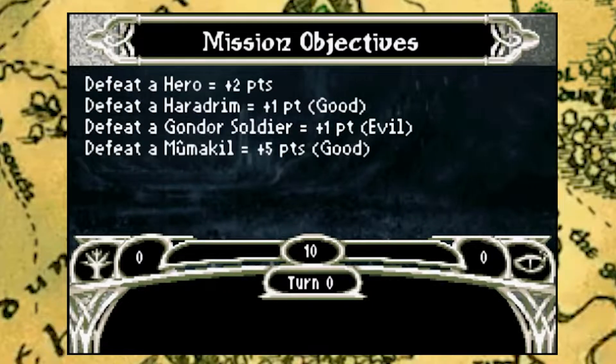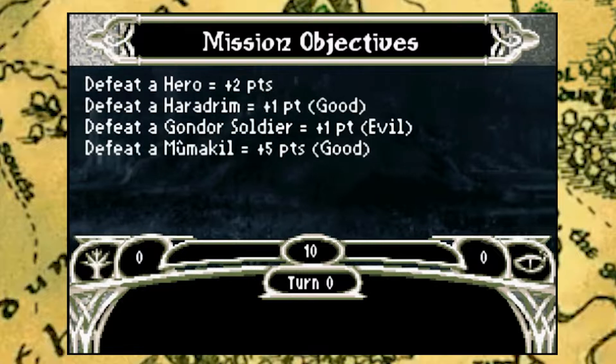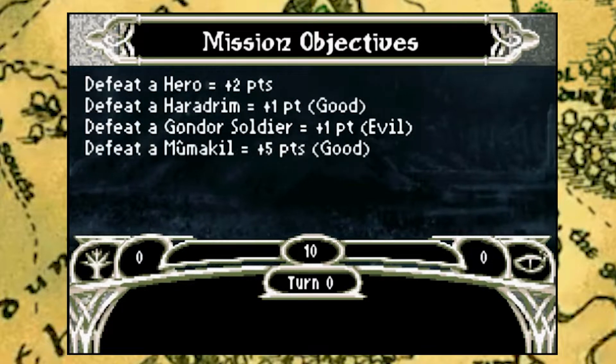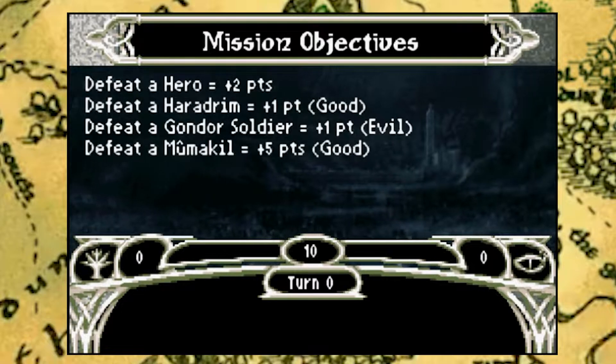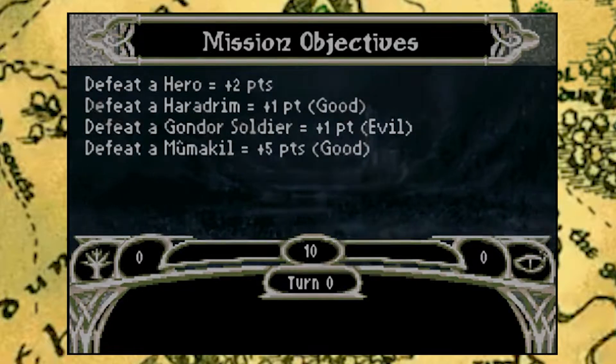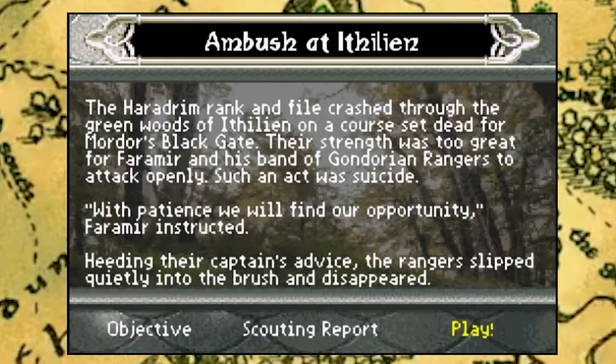The objective is: we get 1 point per Haradrim and 5 points for a Mumakil and 2 points for a Hira. They get 1 point for our Gondor soldier. The scouting report tells us to strike down the Mumakil from a distance — this giant beast will trample all those around him. Take control of the higher ground, use your archers and leave the enemies below. Alright, let's go for it.